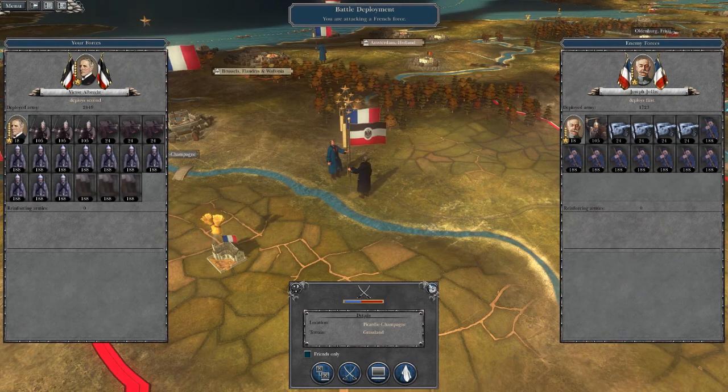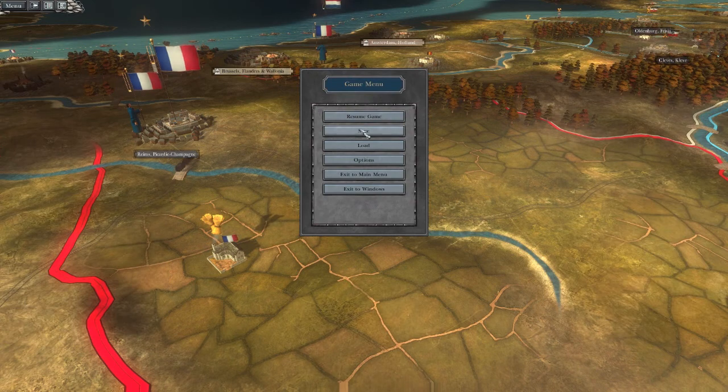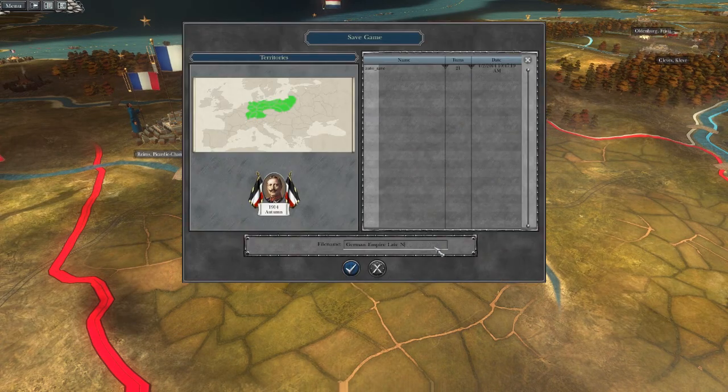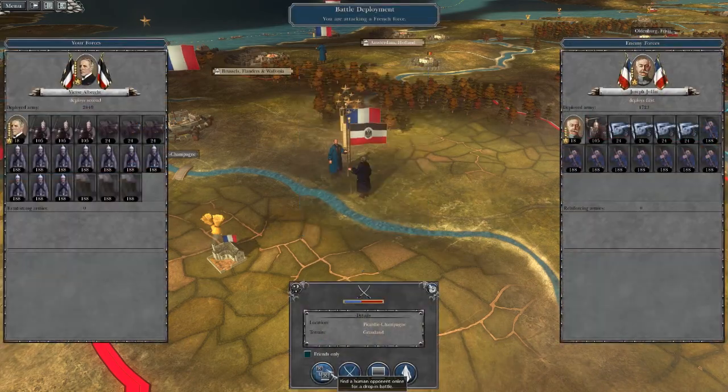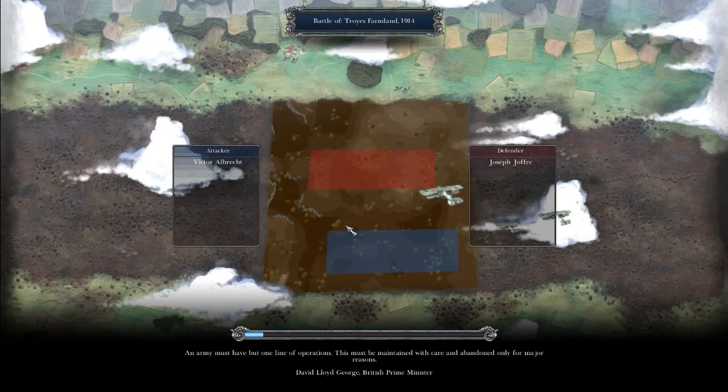Alright, it's on — fight them. I got a ton of artillery there. I've got to fight this on the battlefield so I'm going to save. Alright, first battle, and that province really isn't that heavily defended. I think one of the armies just went past Belgium — they were trying to invade through the Rhine. Battle of Troyes, 1914.